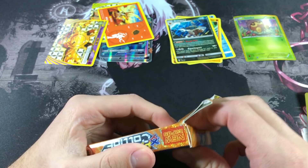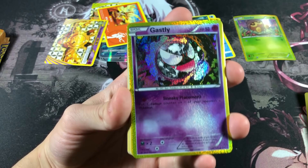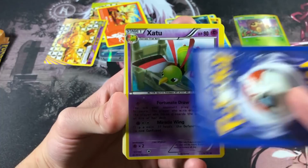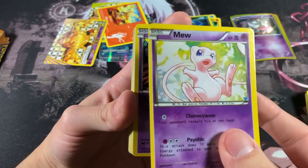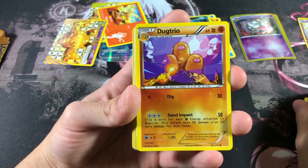The final pack of destiny — what can we get from here? From the back it looks promising. We got a Gastly that's discolored on the art but still a nice-looking card. We got a Zatu, and oh my god — we got a Mew with artwork I've never seen before. That looks really cute; I'm actually gonna keep that for my Mew and Mewtwo binder. We got a Dugtrio with never-before-seen artwork too.